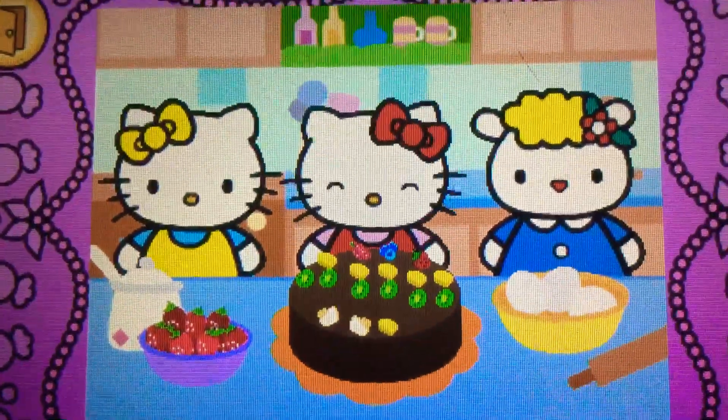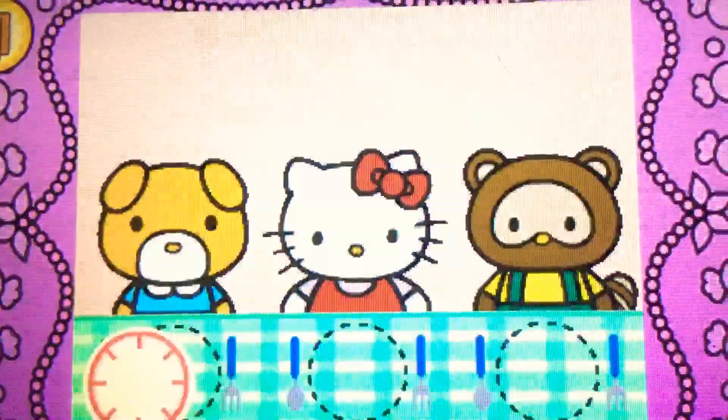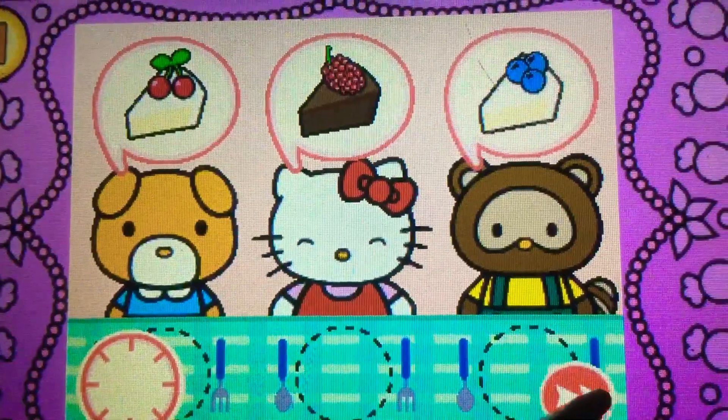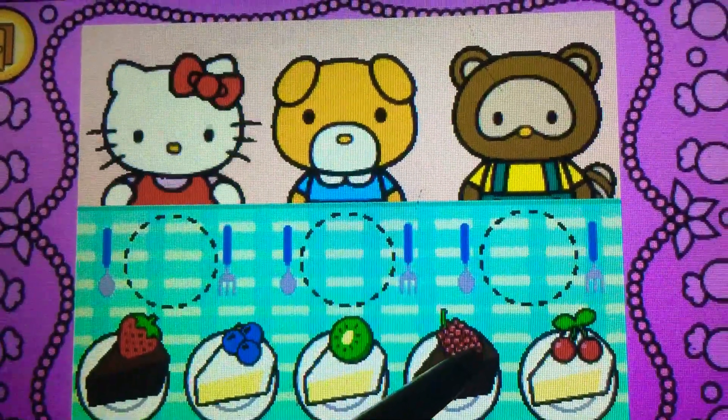Hello Kitty's cake looks yummy. Hello Kitty wants to share cake with friends. Watch carefully. Remember what each guest wants. Before the time runs out, drag the correct food or drink to each character.